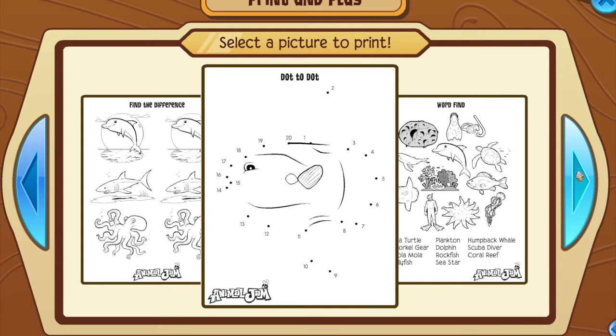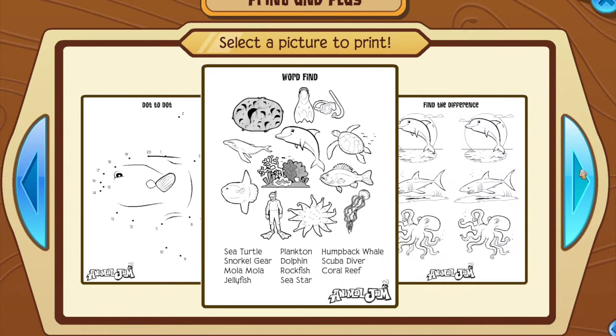Also, there are these stations around Jamaa where you can print out activity sheets.